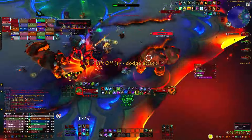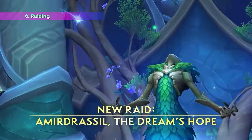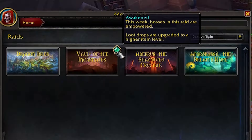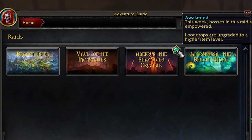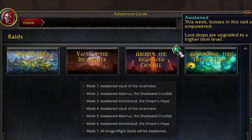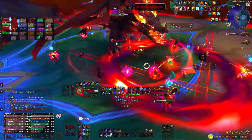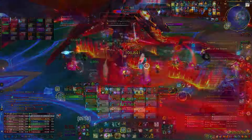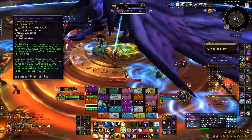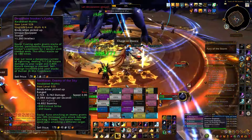Undoubtedly, one of the best ways to improve your gear throughout the season is by participating in raids. Season 4 introduces a set rotation of Awakened raids — each week one of the Dragonflight raids will become Awakened, and by the first week of June all three raids will be active at the same time. When a raid is Awakened, it offers higher difficulty and better loot, including gear that can be upgraded to item level 528 and even 535 for some specific items.